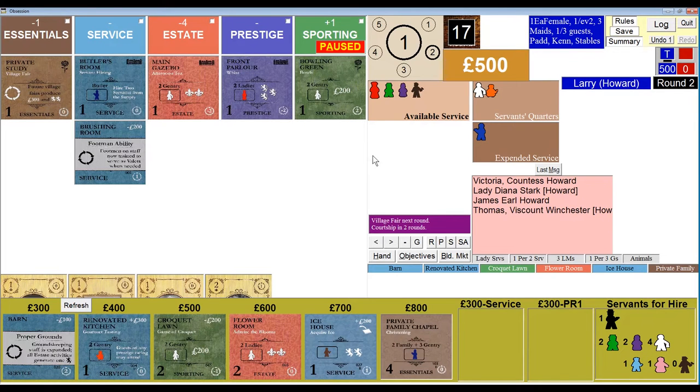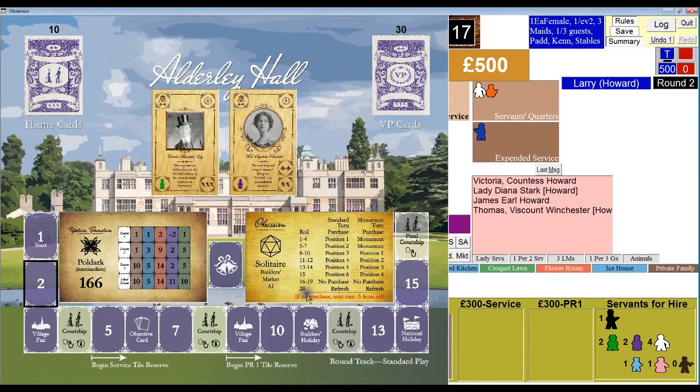The AI rolled a 17 — that's no purchase. But when there's no purchase, it means that next turn it will definitely make a purchase, because whatever rolls on the die gets reduced by five to a minimum of one.